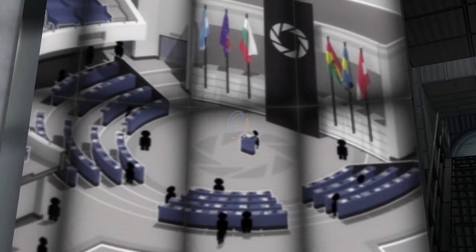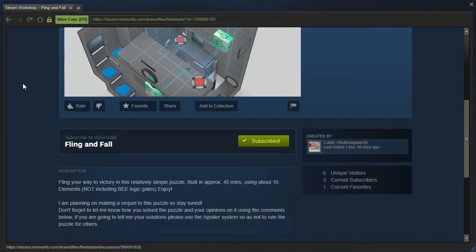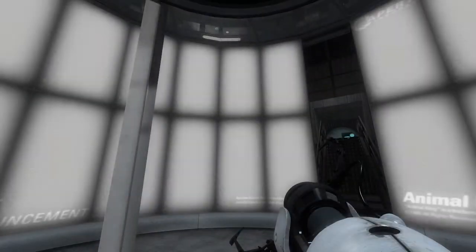Hey guys, I'm LB, and let's check out Fling and Fall 1 and 2 by CatString slash BlockHamster34. Fling your way to victory in this relatively simple puzzle, built in approximately 45 minutes using about 10 elements. Alright, let's check it out.